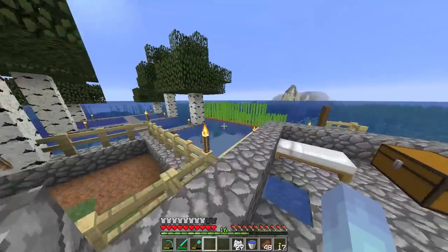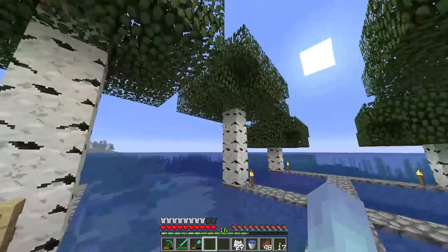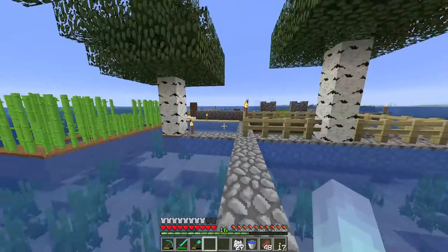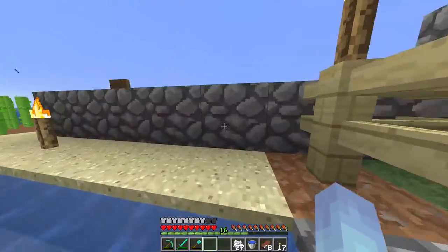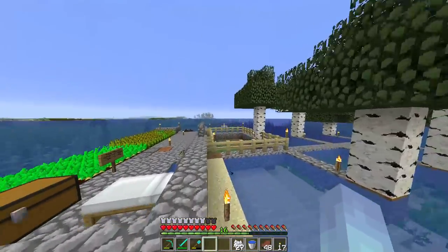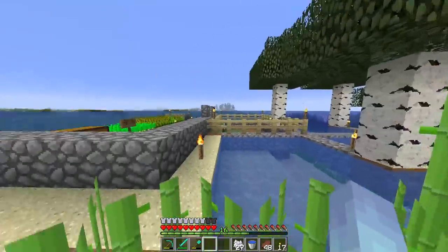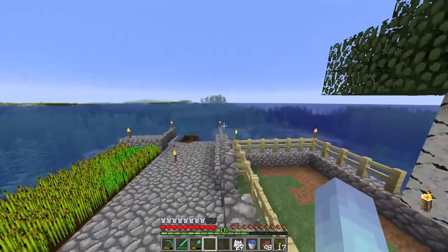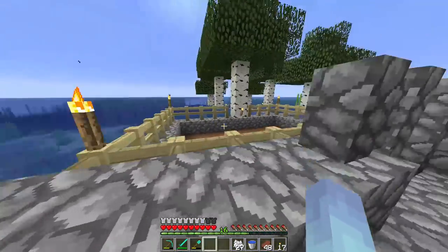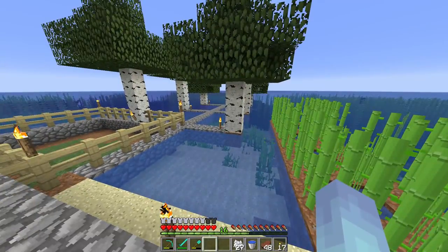Gone ahead and planted a few birch trees here — I literally just made this five minutes ago — just so I can have a little extra wood on our little secluded island. Planted some reeds because we're going to eventually need the paper, or transform the sugar canes into paper, which then transforms into books, which then transforms into an enchanting table, so we can get all enchanted up.